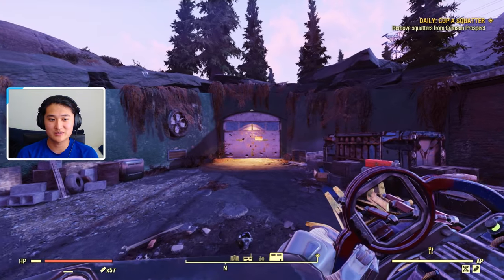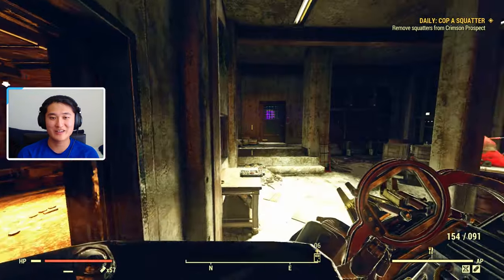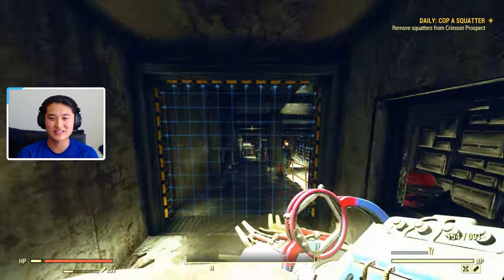Once you're at this little back shortcut entrance, we can go ahead and hop in here. And if you are a qualified Enclave member, you should be able to get through the ID card swipe and through the lasers as well.